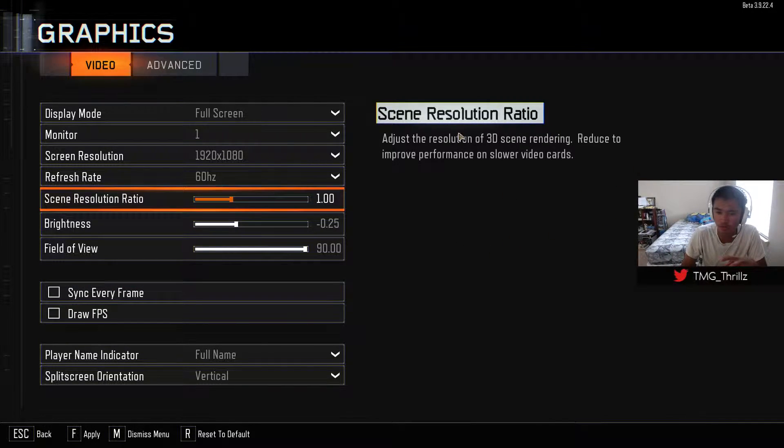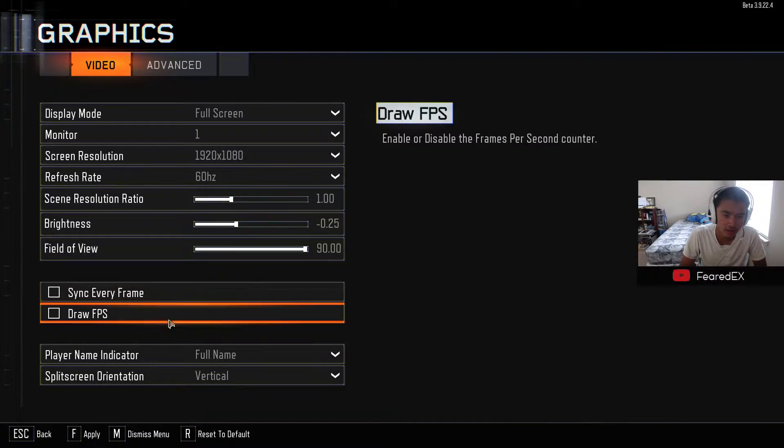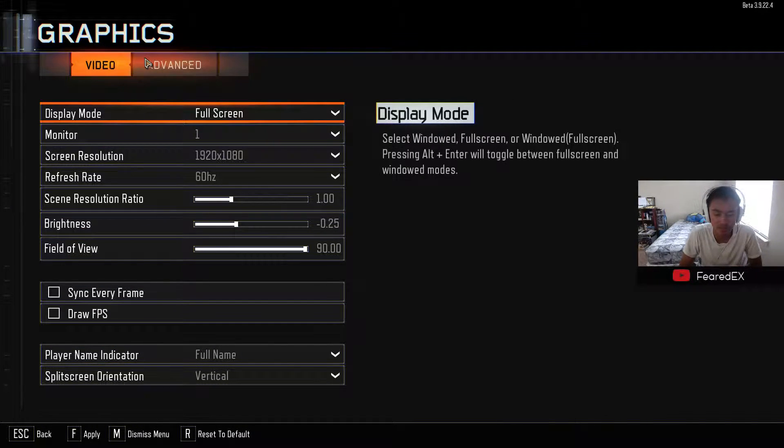I don't have V-Sync on because it kind of messes up with the mouse. In Call of Duty games I've always experienced something wrong with the mouse when I turn on V-Sync. I don't have the drop FPS display either because I have the Steam recording overlay. If you haven't enabled that — yeah, Steam has that feature too.